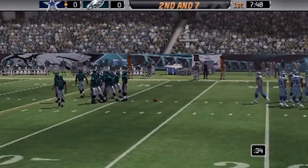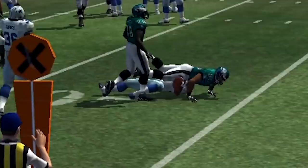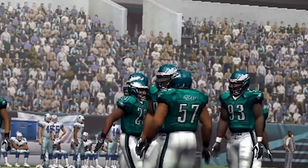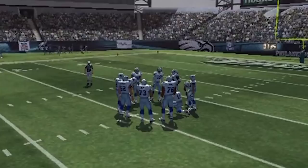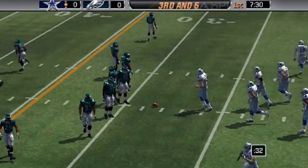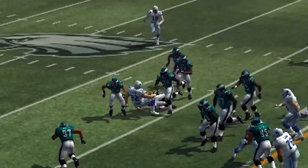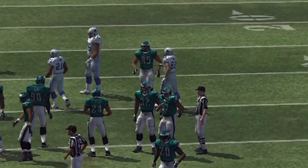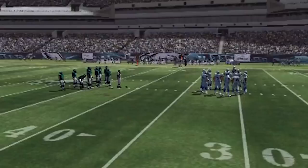The vision cone was something I liked because it made you fool the safety — you had to hold the safety by looking away and then coming back to your main target. If you stared down your receiver, the safety or corner would jump it. It was flawed though: the O-line and D-line interactions weren't realistic, so while staring downfield your O-line got beat way too easily. With the right slider settings it worked as intended, but it could be unbearable.